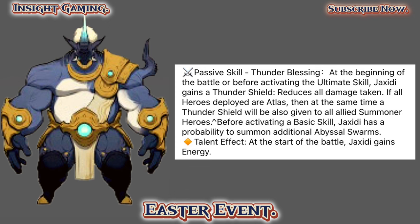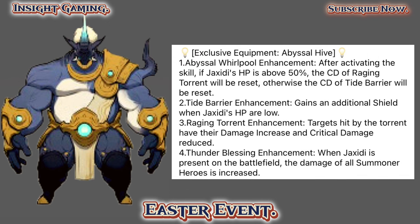At the start of battle, Drax gains energy. Looking at the exclusive effects: after activating the skill, if Drax's HP is above 50%, the cooldown of Raging Turret will be reset; otherwise the cooldown of Tide Barrier will be reset. Tide Barrier enhancement: gain an additional shield when Drax's HP is low. Raging Turret enhancement: targets hit have their damage increased and critical damage reduced. Thunder Blessing enhancement: when Drax is present on the battlefield, the damage of all summoner heroes is increased.